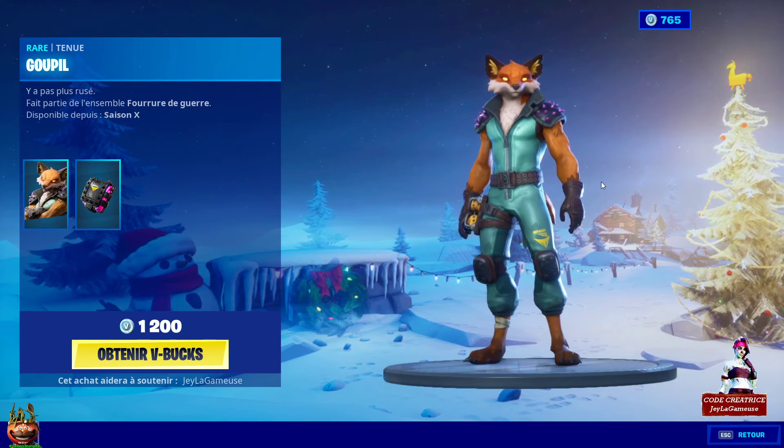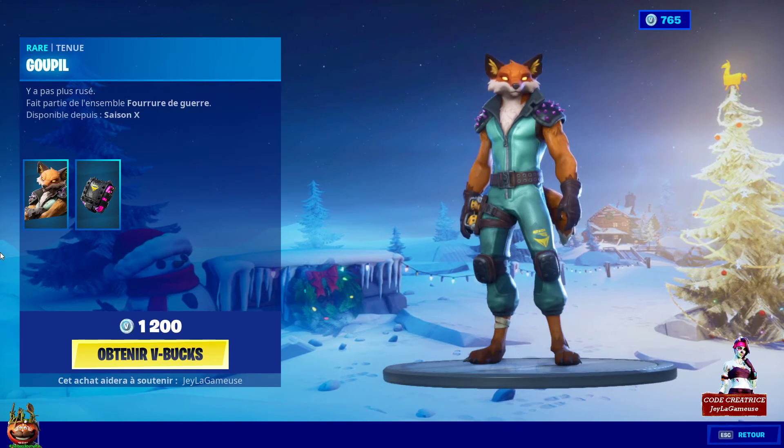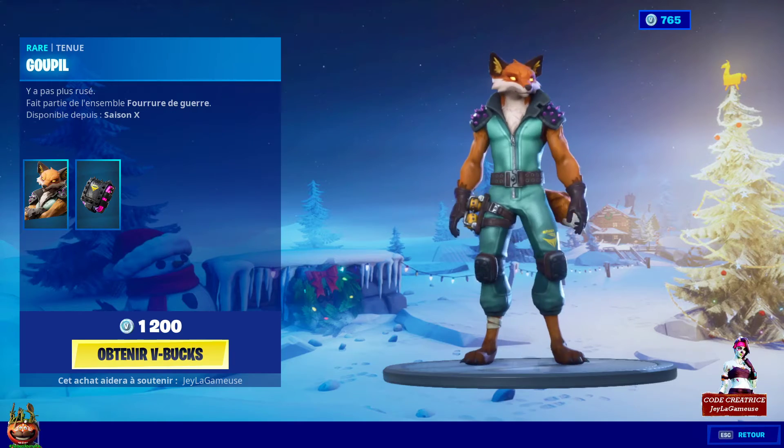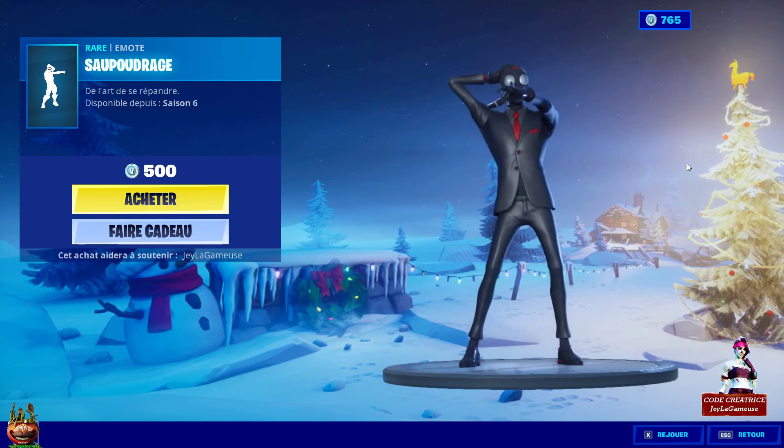On a le retour du petit skin le Renard Goupi, avec son petit cadeau, à 1200 V-Bucks. Petit skin plutôt sympathique, plutôt culte un petit peu. La danse Saupoudrage à 100 V-Bucks.